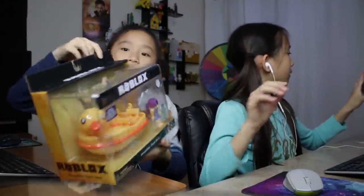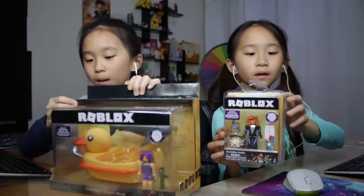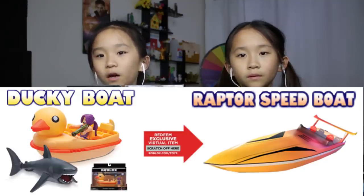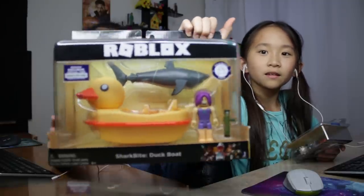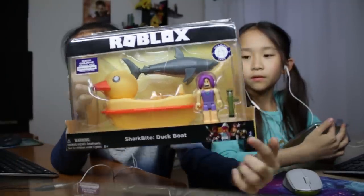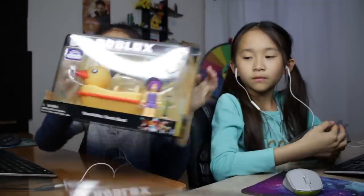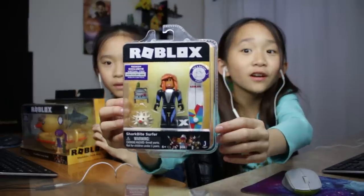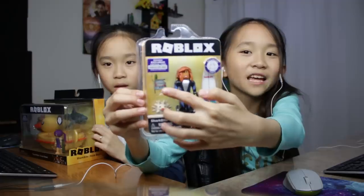We got these boxes from Amazon. Mine gives a Raptor speedboat if you redeem the code, and Kate's gives a froggy boat. In my box, Janet has a duck boat, and I have this rocket launcher, a person, and up here a shark. Kate's is a bit smaller — she has a shark bite surfer, a surfboard, a puffer fish, and it looks like a bucket helmet.